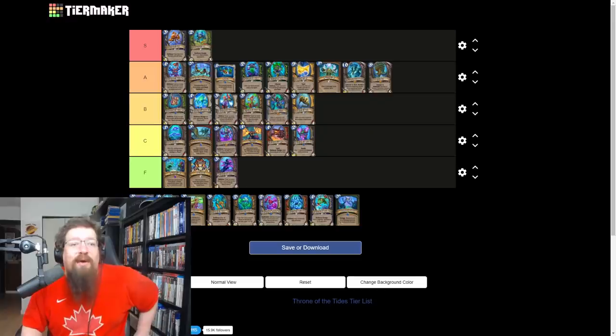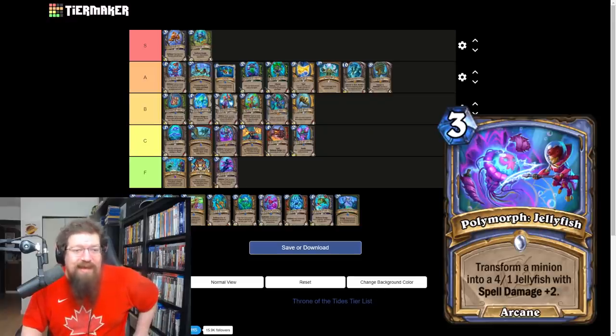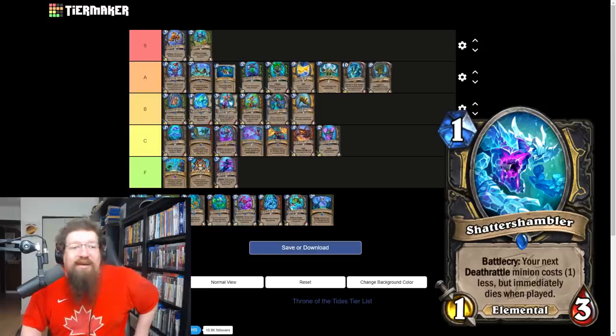Polymorph: Jellyfish is a three mana spell that transforms a minion into a 4/1 jellyfish with spell damage plus two. I don't think you're running this to get spell damage plus two since you can already get that for four mana. It's more of a transform effect — I'll give it a C; I don't see it seeing much meta play.